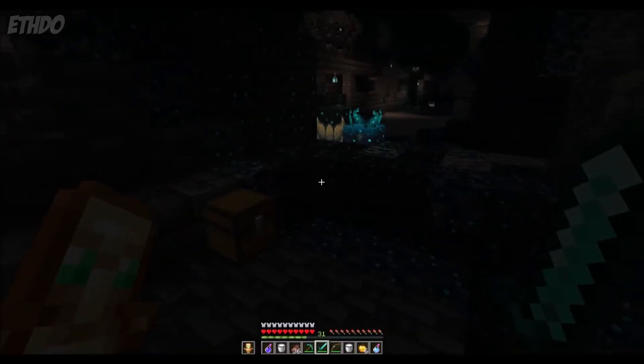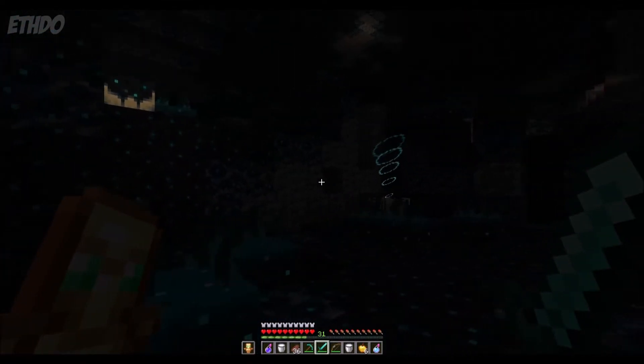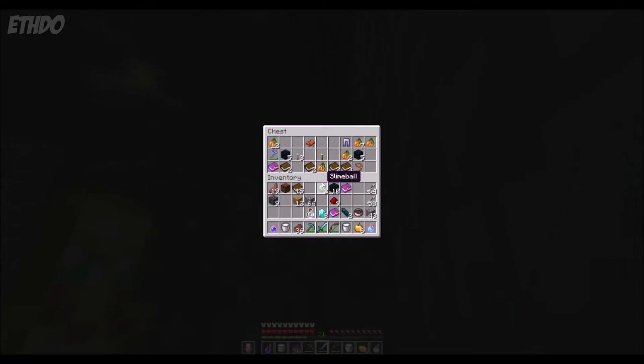There are plenty of other great items to find as well, including the new Swift Sneak Enchantment, Diamond Horse Armor, Skeleton Skulls, the other side music disc, and much more.